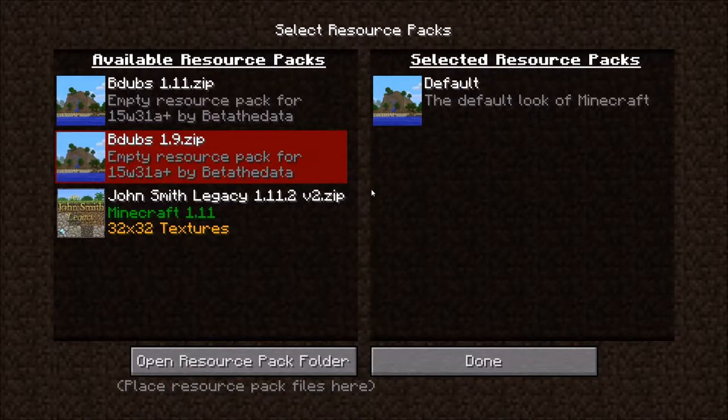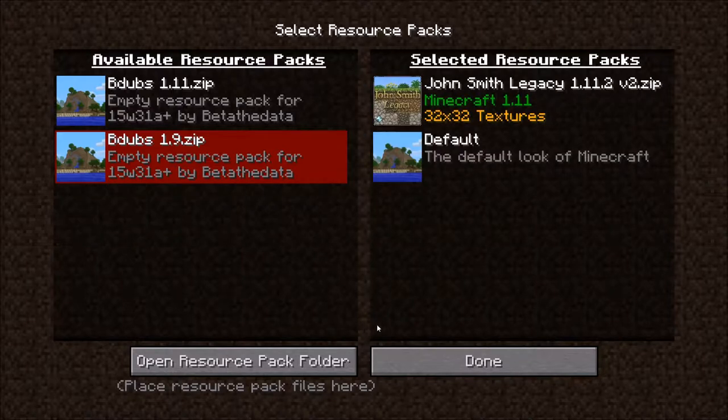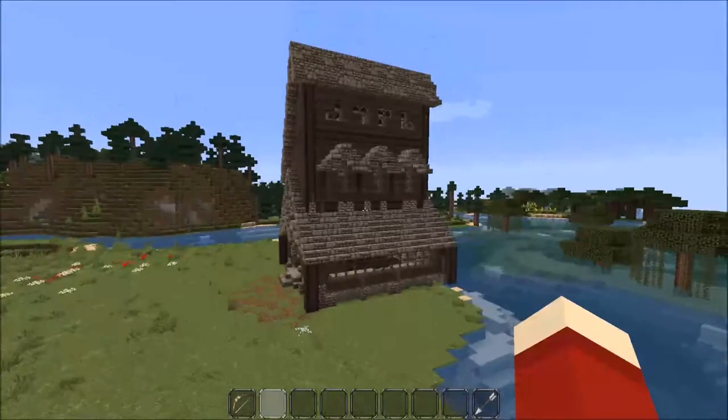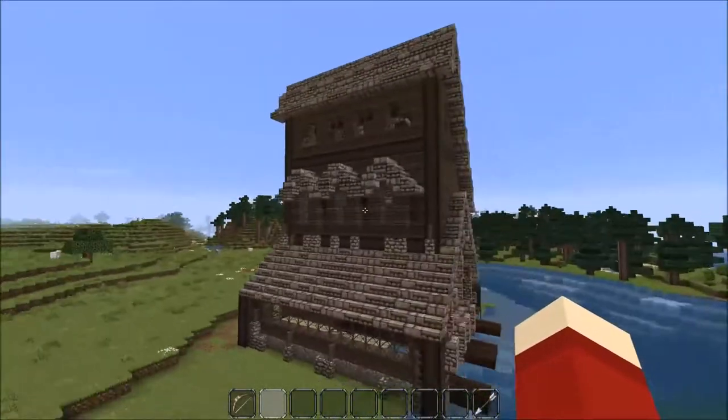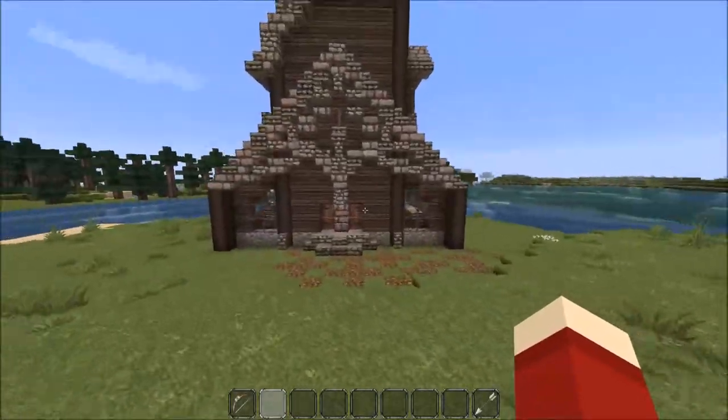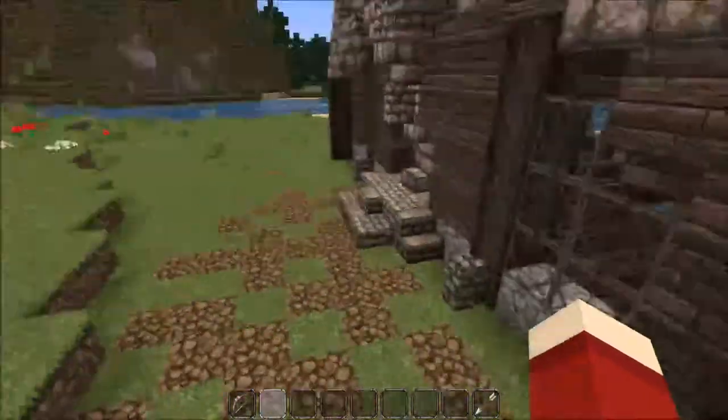I have to admit I did not build this in the default Minecraft textures or the BDouble texture pack either. I built this in the John Smith Legacy 1.12 version 2 texture pack with 32-by-32 bit textures. So wait for it... and doesn't that just look gorgeous? Oh my gosh, every time I look at it it's so good. We're going to walk in here - here's the main pathway over to the boathouse.